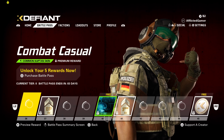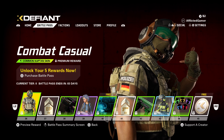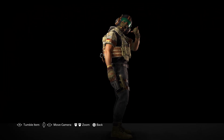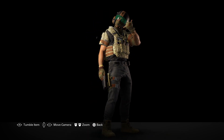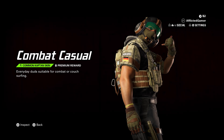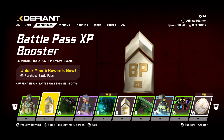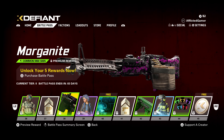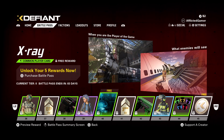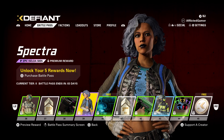Another weapon XP booster. The Casual Combat skin right here — I like this: simple, clean, tactical, not crazy funky colors. Battle Pass XP booster, always welcome. The Morganite skin for the M60. Then the Spectra skin, which is epic — I'll assume the bone parts glow in the dark, that's really cool.